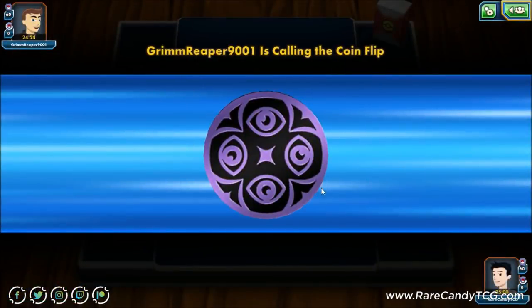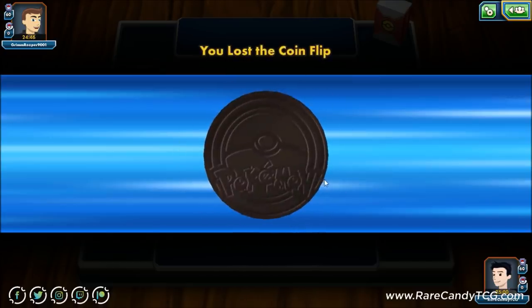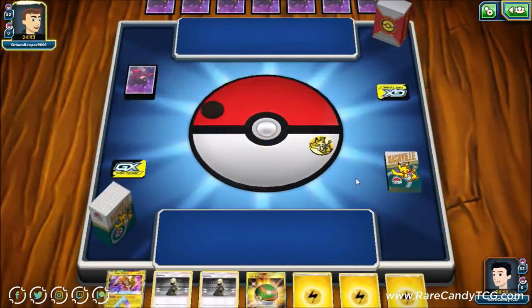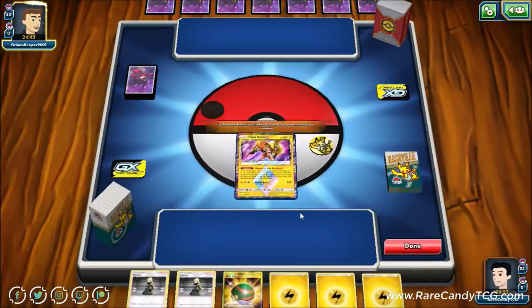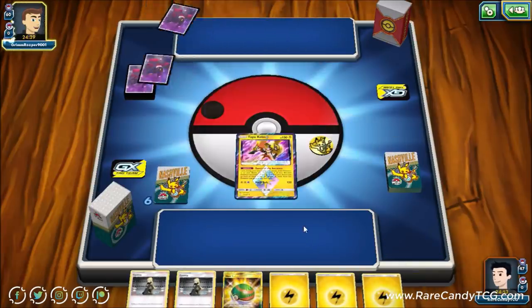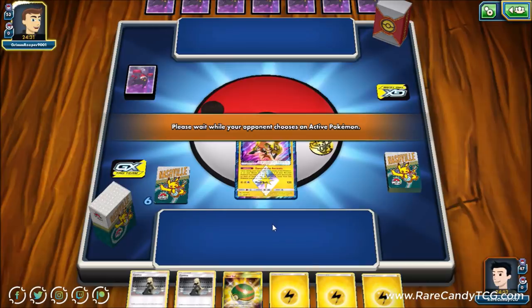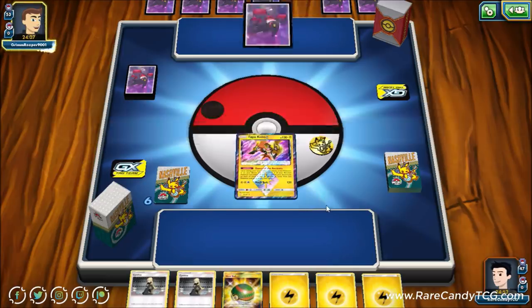I don't want to end the video on a loss, so we're hopping into one more game. Our opponent has a psychic coin — could be another Malamar deck, a chance at revenge. Unfortunately we start with Tapu Koko again — by far and away the worst starter in the deck. We play four Emolgas, three Pachirisu, four Pikachus, so the odds were against us starting with this, but Tapu Koko does have a one retreat cost. Our opponent has Mega Gengar sleeves, so this could be Gengar Mimikyu, possibly with Malamar.